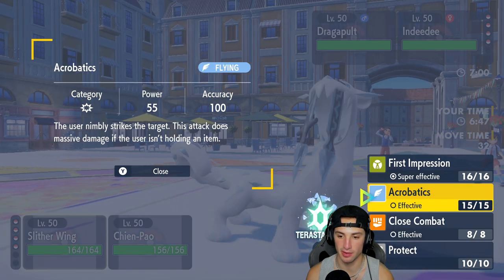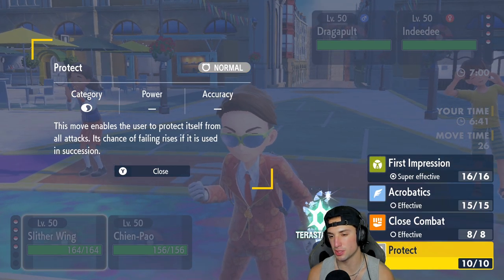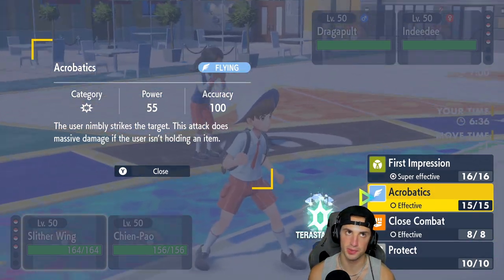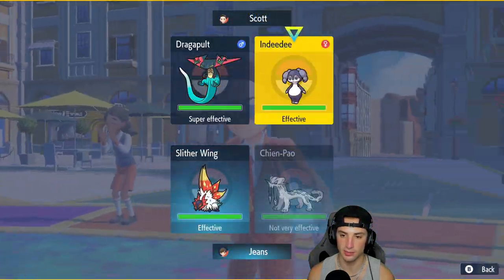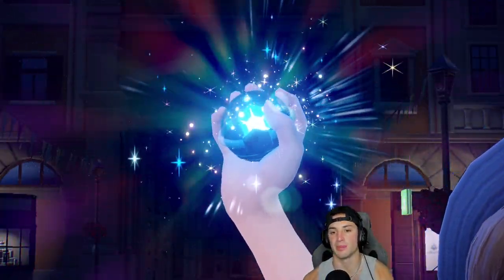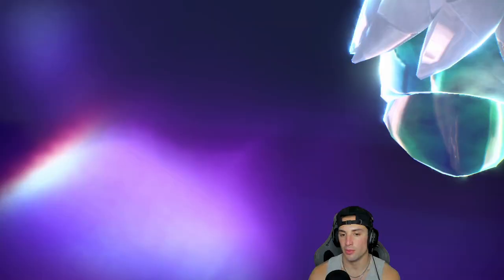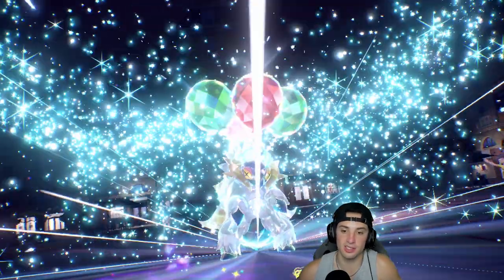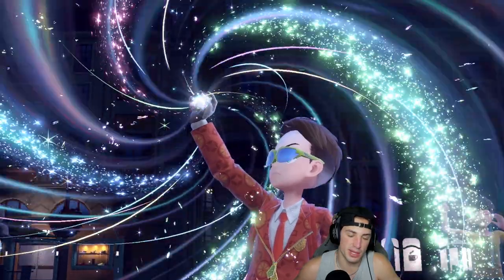We definitely want to get rid of the terrain. I'll Terastallize Slitherwing and go after Indeedee with Ice Spinner. The reason I want to go after Indeedee is that if Dragapult outspeeds me it can go into Phantom Force and dodge the move while terrain stays up — whereas I just want to take out the terrain so I can Sucker Punch next turn if I need it.